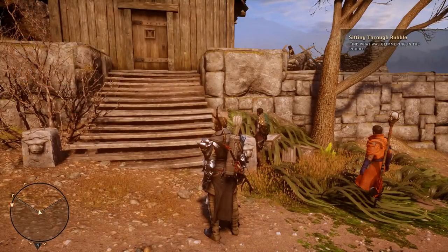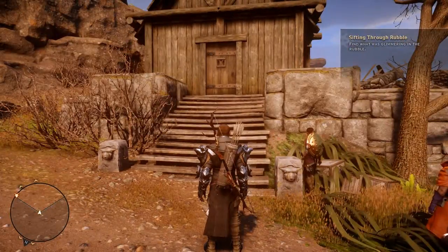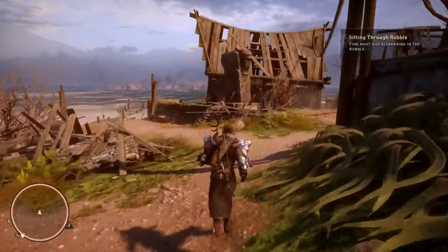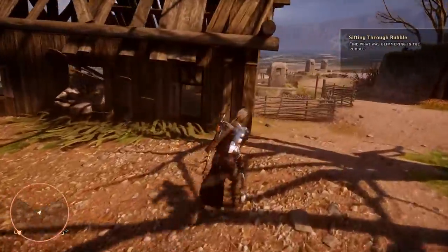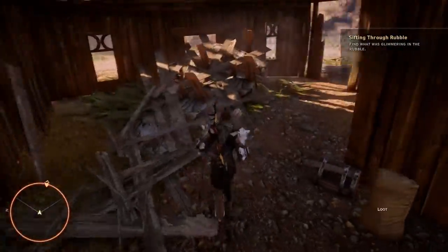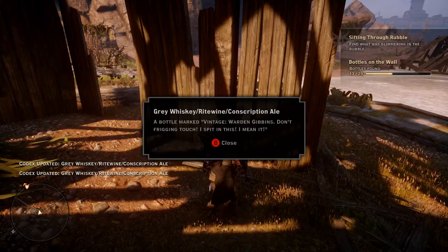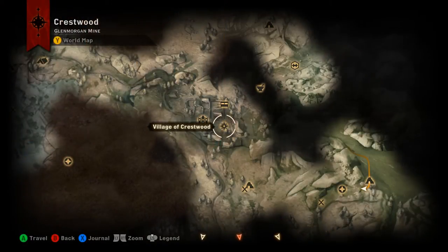We're back in Crestwood for our second bottle of Thedas. Starting from where we found the last one, head to your right and you'll start to get the 'look around' notification again. Head over into this house, over by this wall, and you'll find your second bottle of Thedas.